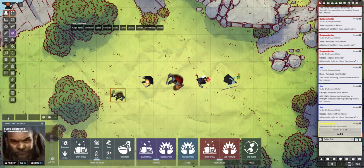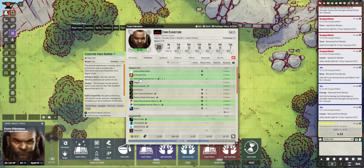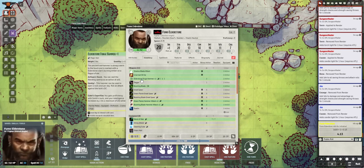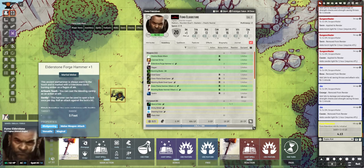Let's add some weapons really quick to Fumo's thing, because that changes what comes up down here. So if we open Fumo's sheet, let's just give you your straight-up Elder Stone Forge Hammer. I can grab it and drag it here. I've added your hammer to that quick item set, and you'll see the hammer adds in immediately to your action here as an option.